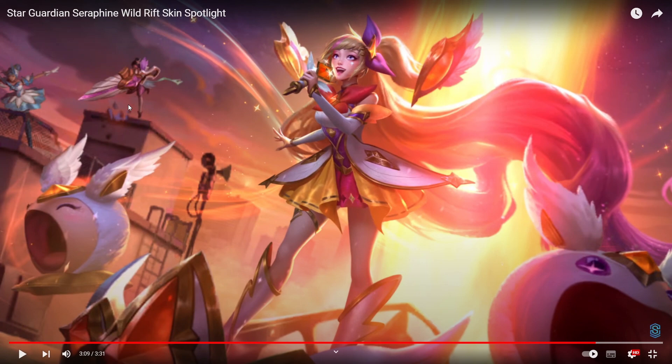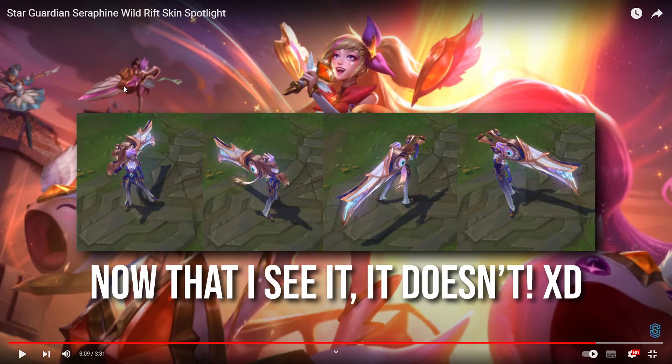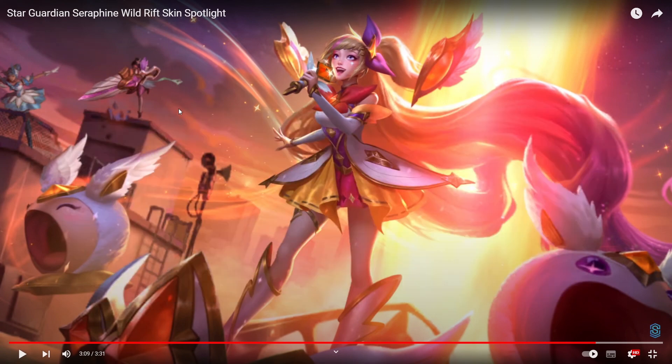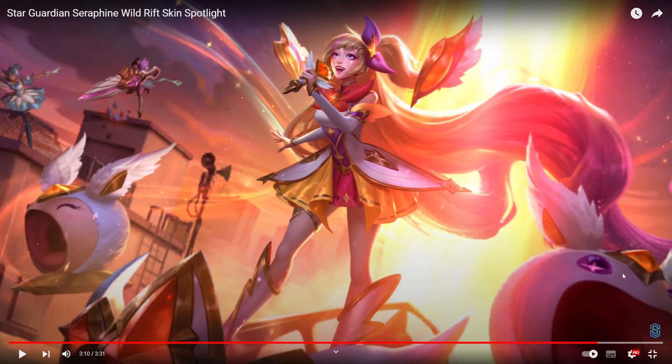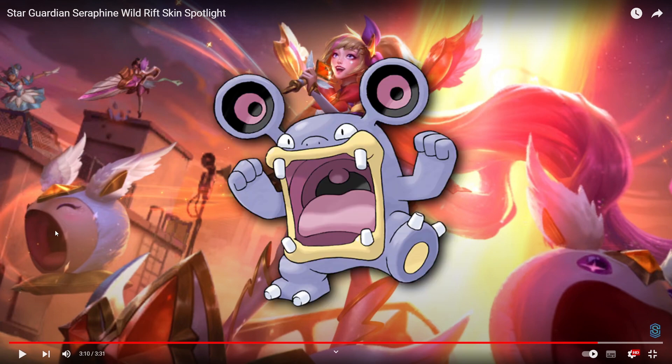Oh, I'm excited for Senna. Her gun looks like Lunar Eclipse Senna. Senna's guns are kind of repetitive sometimes, except the legendary High Noon one. But yeah, there's Orianna too — I'm excited for that. What is that? Oh wow, that's her speakers. They look like Pokemon. Loudred, is that you?